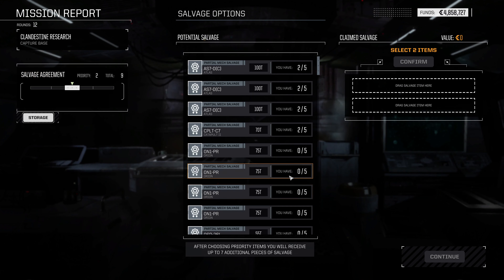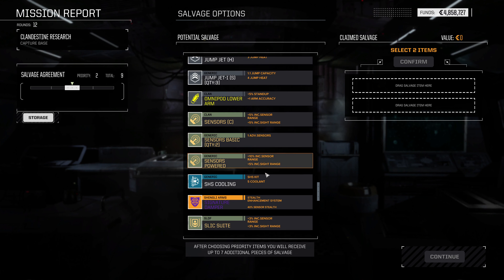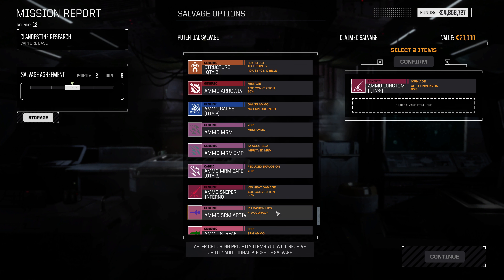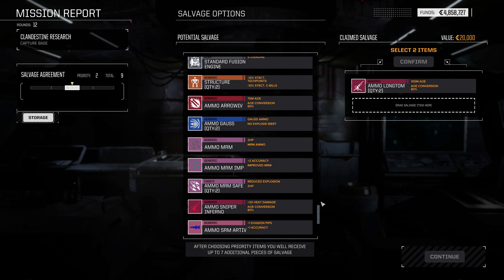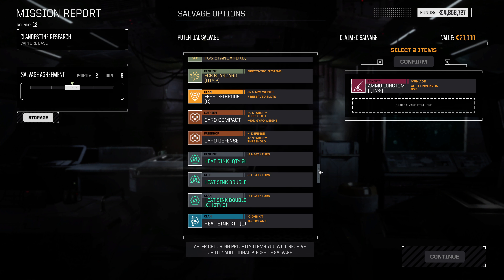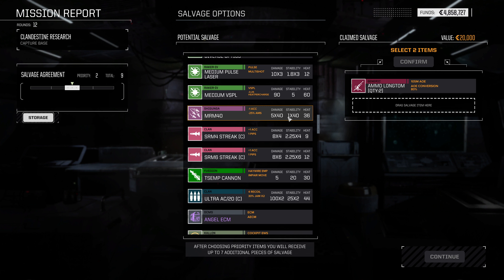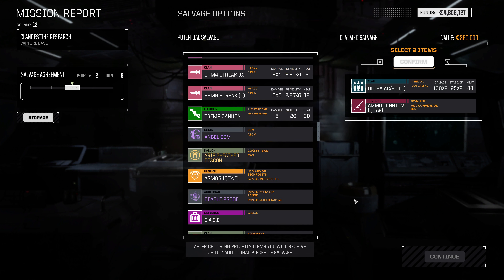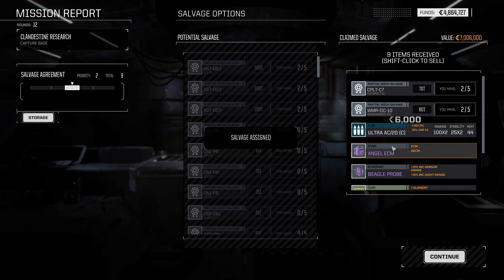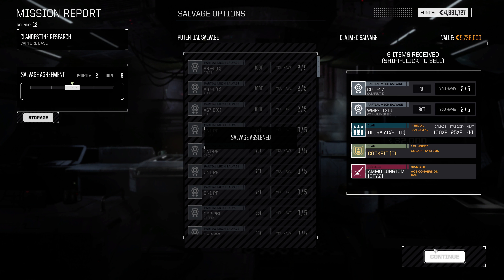In terms of salvage — we know we don't have much Long Tom ammo, so we could take two Long Tom ammo, which wouldn't be awful. Do we have any good weapon systems? There's an MRM-40, but we have four of those. A Clan UAC-20 — I guess we could take that. There's a medium pulse laser, Angel ECM, Beagle Probe, Clan Cockpit — always nice to have around — Endoskeleton Structure, and of course the Long Tom ammo, which we're keeping.